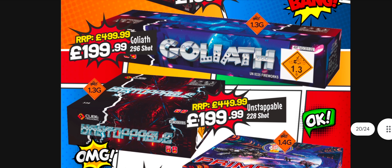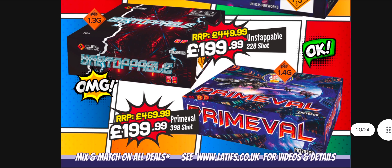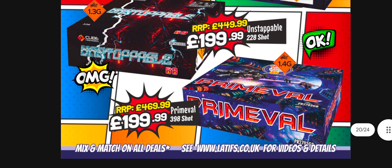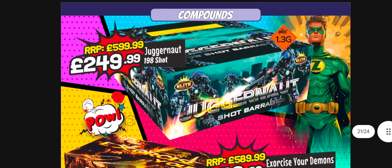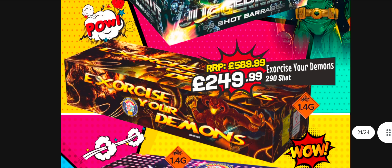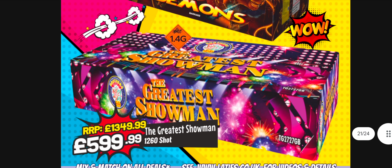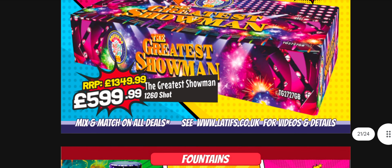Goliath - can't really comment. Primeval's okay. Not sure about that Cube one. Juggernaut from Elite - can't really comment, it's 1.4G. You've got The Greatest Show in there - massive cake, absolute beast, less than a quid a shot. I just don't know about the tube sizes. If you want to light something and leave it, there you go - though it is 600 quid, which is a lot for one firework.